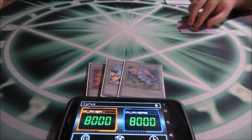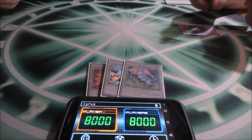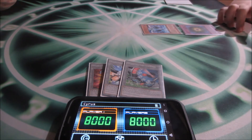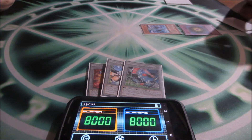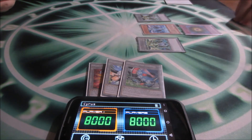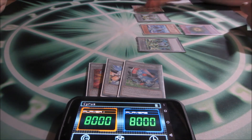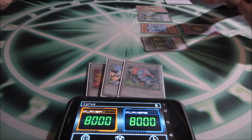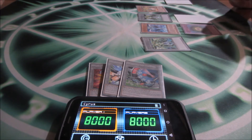Boss always starts: activate Zero Machine Ein from hand, then special summon Gabryon. Effect is fine — use the effect to bring out Rathion and Zandion. Normal summon Zandion, and with that I'll also set a card and end my turn.